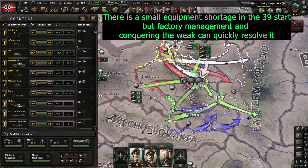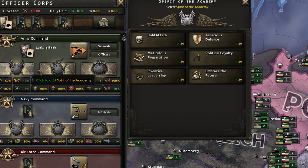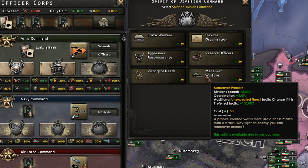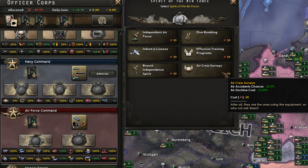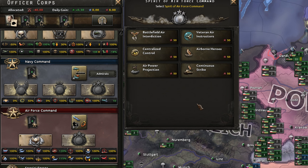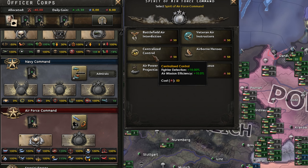Speaking of army XP, don't forget to use it on Spirit of the Academy, Army and Division command. The ones I recommend are Bold Attack, Quick Improvisation once you get the Makeshift Bridges command, and Maneuver Warfare for the extra speed and coordination. As for Spirit of the Air Force, Air Crew Surveys are good, but you can definitely spend a bit of air XP to save political power with the Independent Air Force Spirit. For the Air Force command, Centralized Control is great, but Airborne Heroes is also an interesting choice depending on how you level up your doctrines.